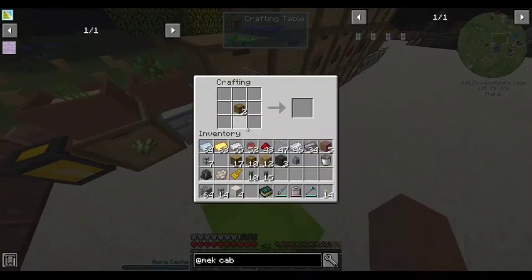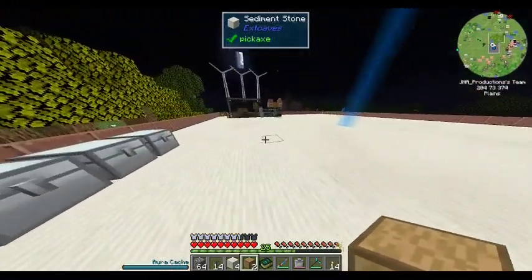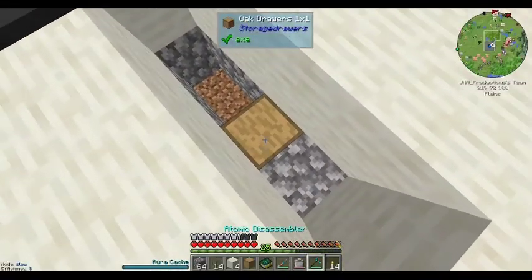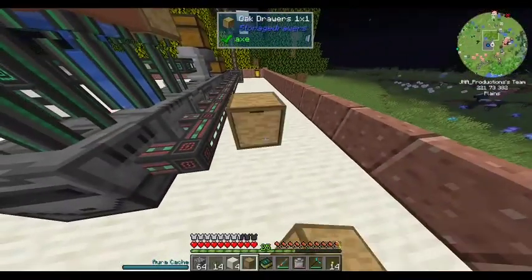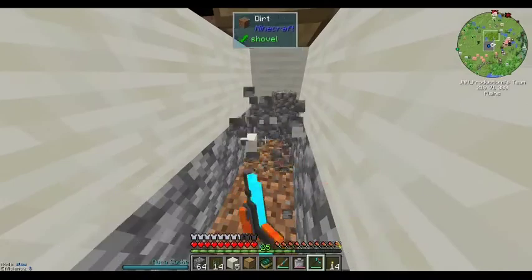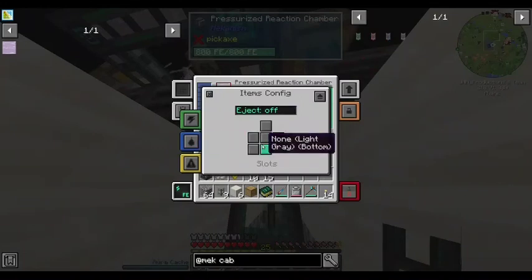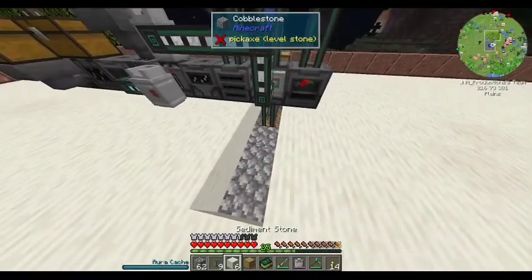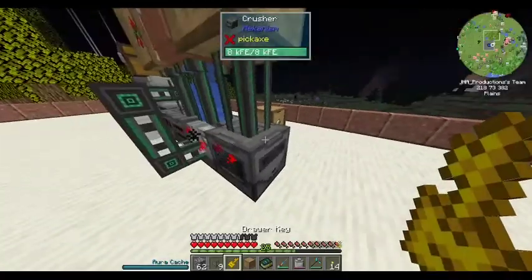I'll just make an extra drawer. Wood is not a scarce resource. So, nutrient liquefier — I'm going to stick the substrate back here. Items will output, and it's automatic. Bippity boopity — we got substrate.